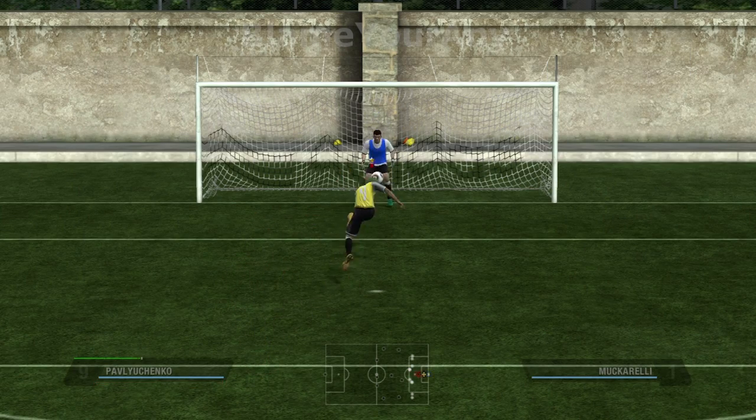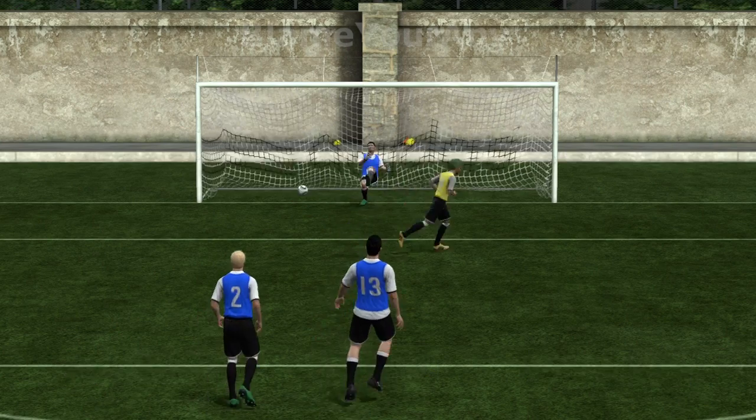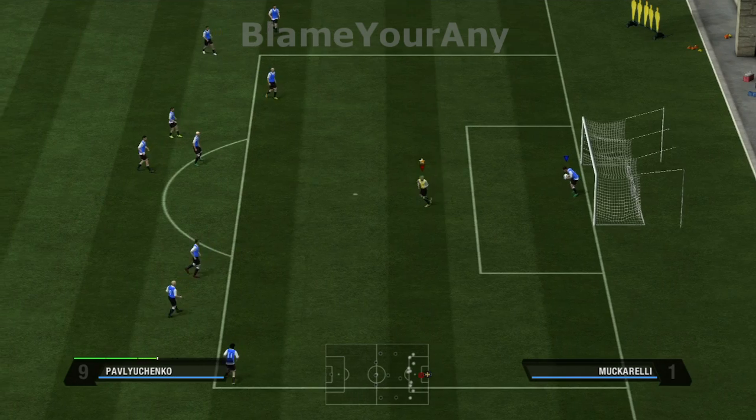Now this is where the magic technique comes in. If you hit the ball down the middle, just under the crossbar but above the goalkeeper's head, even if your opponent presses nothing in an attempt to stop the down-the-middle penalty, the ball will still sail in. This is because in order to save penalties shot above the goalkeeper's head, the defending player needs to press up on the right thumb stick.